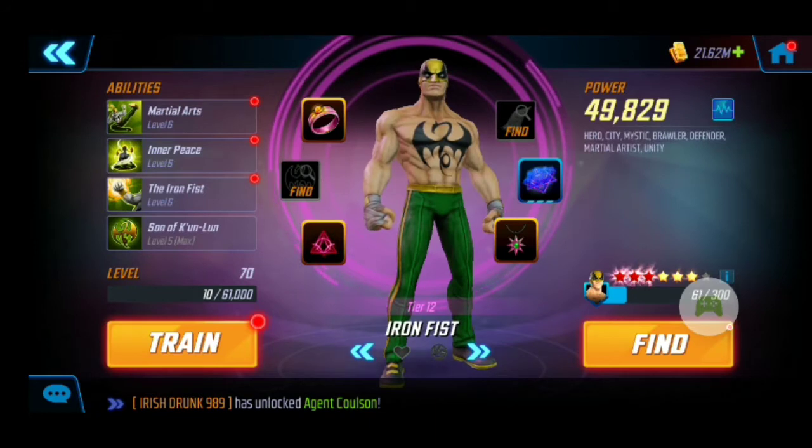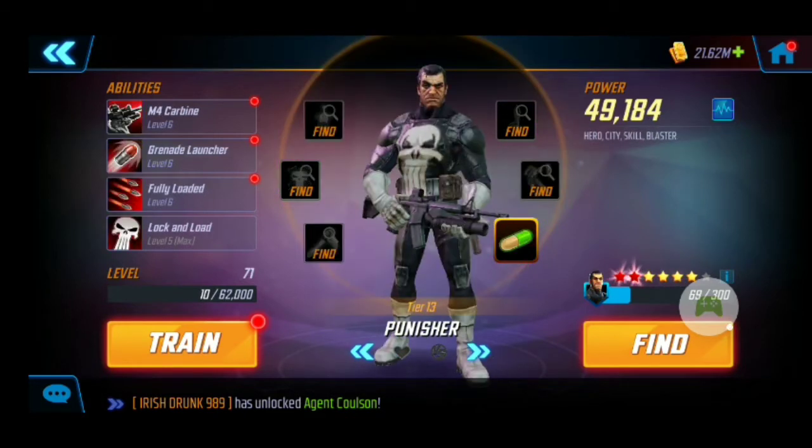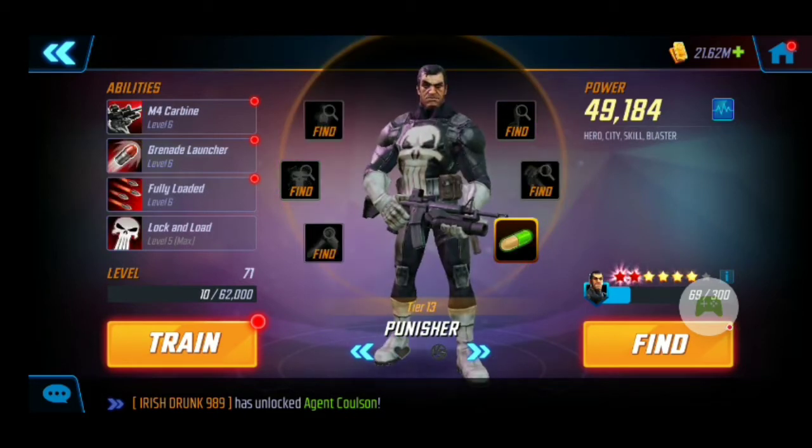Then we have Iron Fist — I have the Son of Kunlun T4 on him for that healing, because the Defenders were like the best starting team when I first started the game, and I've been playing for about a year and a half now. Then we have Punisher — I have the T4 on his Lock and Load to help those assists when the Defenders use their specials and non-attack moves; he always assists.